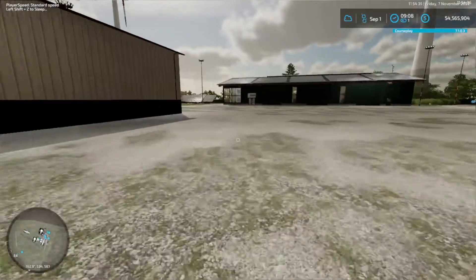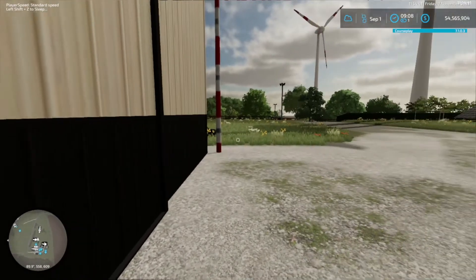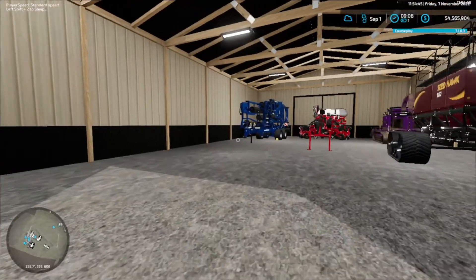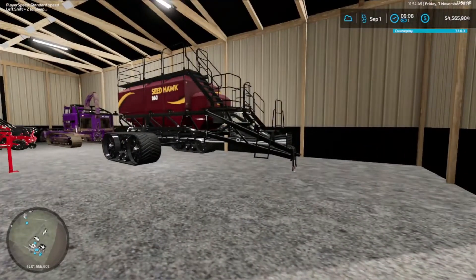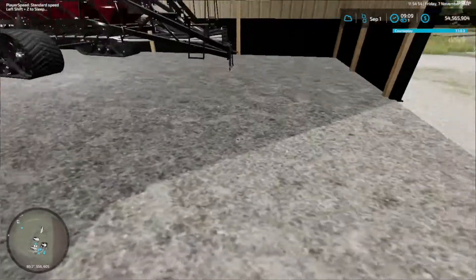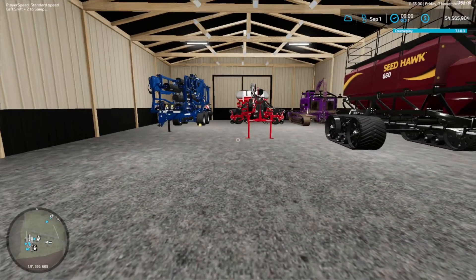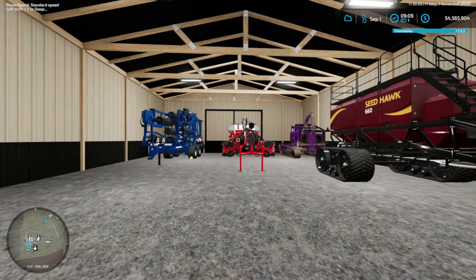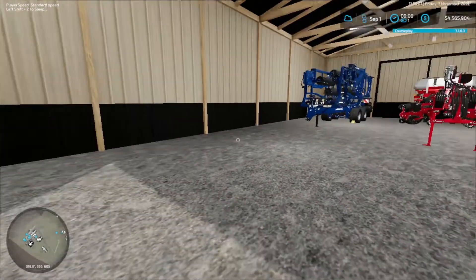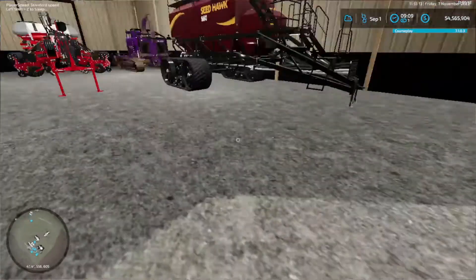Then we go around over here into this shed here. In here we've got the rest of our Seedhawk. We've got our tree chopper if we go to chop some trees down. We've got another seeder so we can plant corn or whatever. And we've got the roller. As you can still see, we've still got plenty of floor space if we need to put any more equipment.